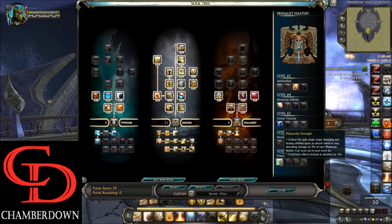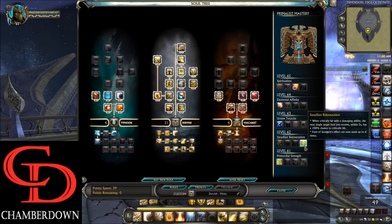Moving over to the masteries: at level 61 we take Primordial Strength. This will allow your critical hits to apply a 3% max health absorb shield to you once every 6 seconds. It will also extend the duration of your Cyclism by 10 seconds, and we'll discuss more about what that does shortly.